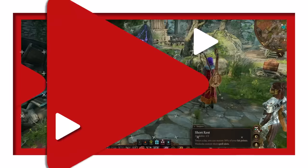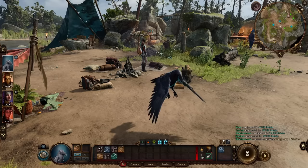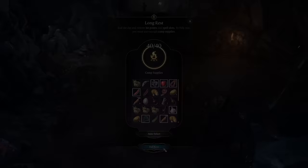Utilize your short rests to heal or regain ability uses. When hovering over your abilities, you'll see which ones require a short rest to be able to use again. Make sure to use these short rests in between battles to heal up and get those abilities back. You'll have two free short rests before you'll need to long rest. Long resting replenishes every ability, whether they require a short or long rest, and replenishes your two short rests.